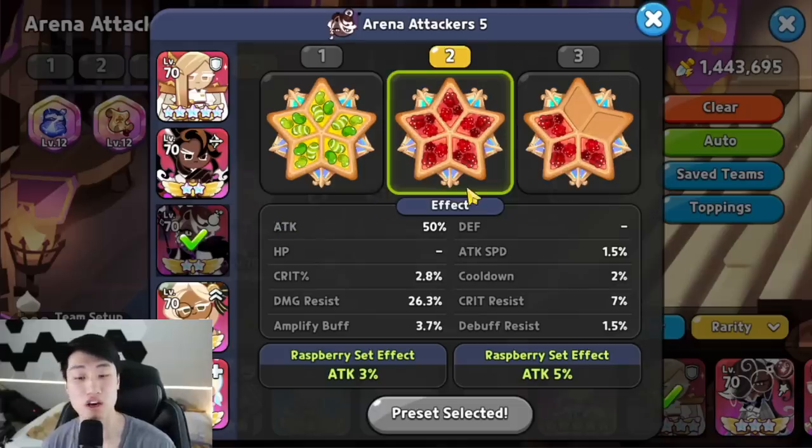The next one is going to be Alphugato. Alphugato is also going to be using 5 of the Searing Raspberry here, focusing on the damage resist. Of course, if you have a little bit of extra cooldown, that's okay, and a bit of extra attack is going to be fine as well.